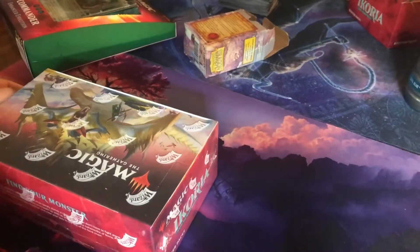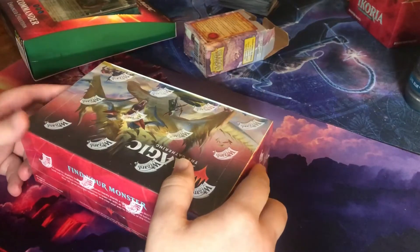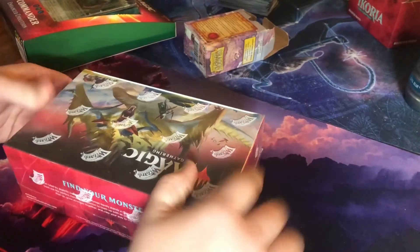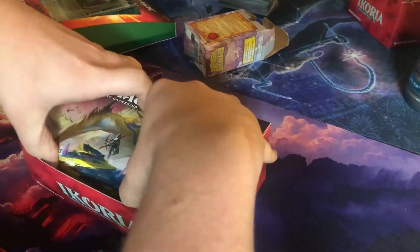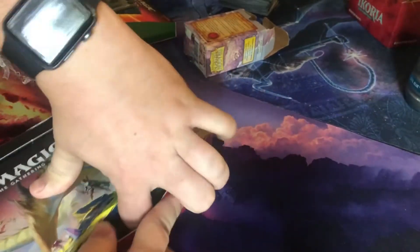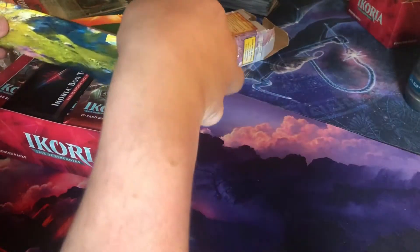Hey guys, we got another video with Holographic Happenings. My buddy Alex is opening up his box — he's gonna open up 10 packs and a box topper, so I'll let him get to it. Very excited for the new set. They seal it in there, want to make sure nothing gets around, don't want any of the cards moving. It's kind of tough. Your box topper was not messed up either.